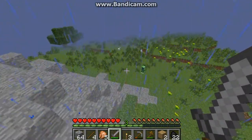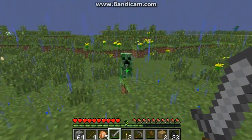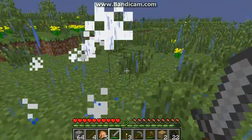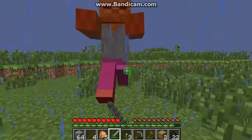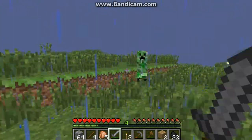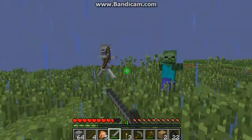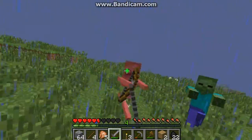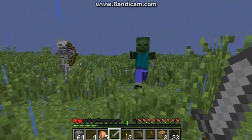Here we have our little friend — the creeper. Creepers will explode if you are within a certain number of blocks close to them. I'll try to get a creeper to explode without getting hurt. That's a creeper explosion. That's a skeleton — skeletons are very annoying, and so are zombies, and so is dying.